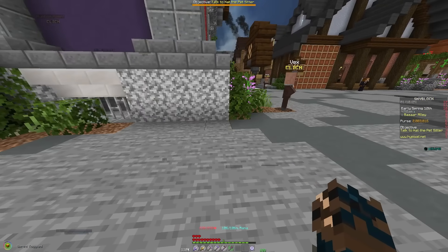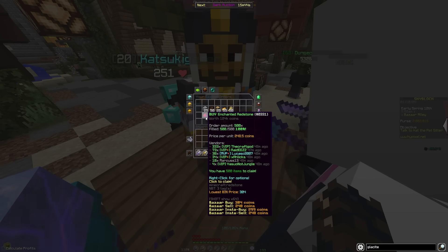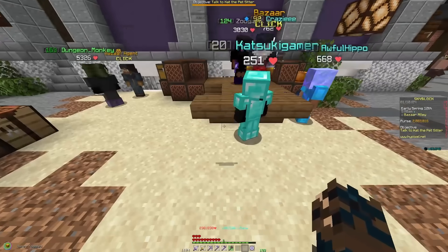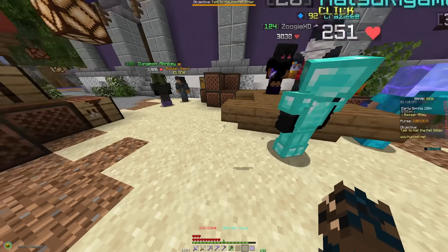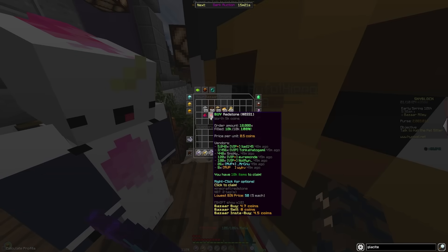I'm going to leave a million in the bazaar so I can have money flowing at all times — it's the persistent pursuit of the bag. With the other million, we can finally start spending on upgrades. I already put in buy orders for enchanted redstone and redstone, because I really want to get started on the redstone collection. That's going to allow us to hold more talismans in our accessory bag, and it's a big reason I prioritized the bazaar — we can just buy all the resources we need to set up minions instead of mining ores ourselves.